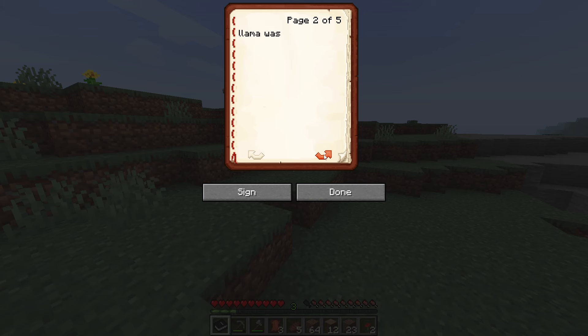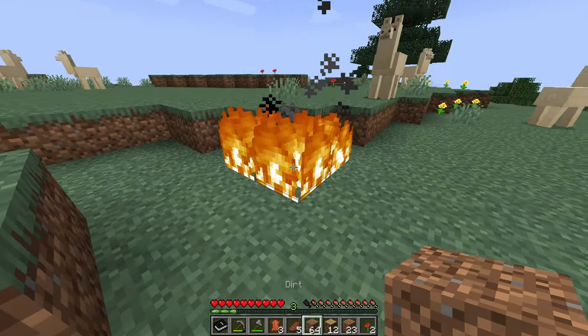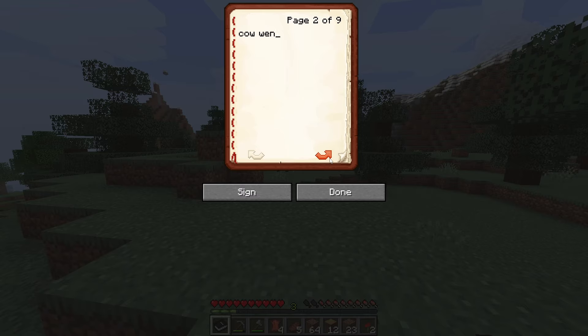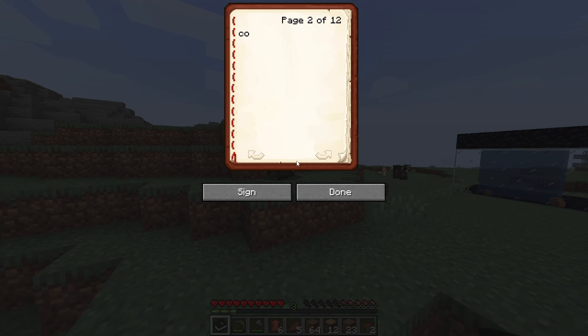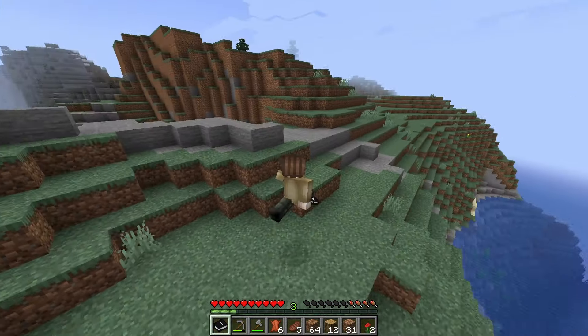Llama was struck by lightning. Gosh, oh my god. Cow went off with a bang. Cow was squashed by a falling block. Yeah! And then you just get free iron from this village.